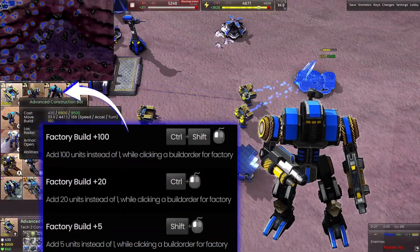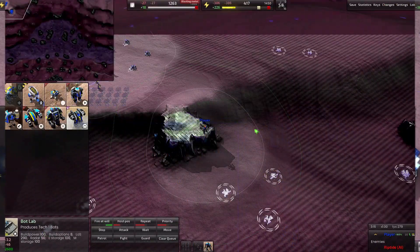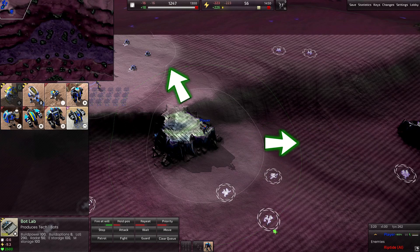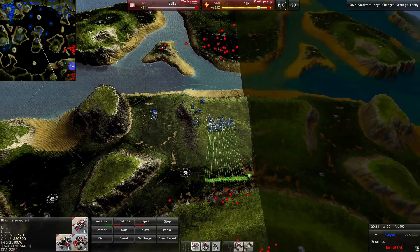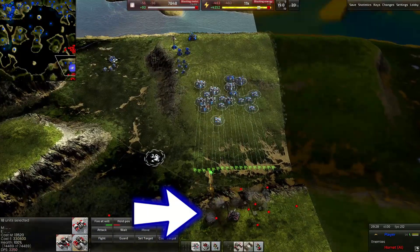Your commander has the highest build power in the game — use it to assist with critical projects. Notice how your commander has a line of sight and a farther green dotted range? That's your radar range. It can allow you to attack units and buildings beyond your line of sight. However, attacking into the fog of war is pretty inaccurate.